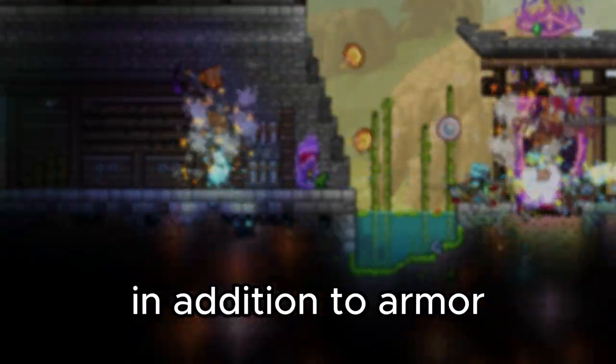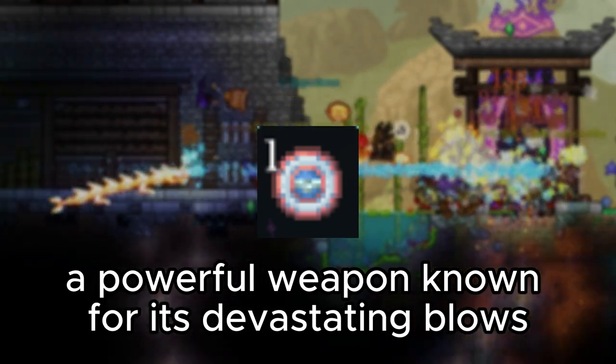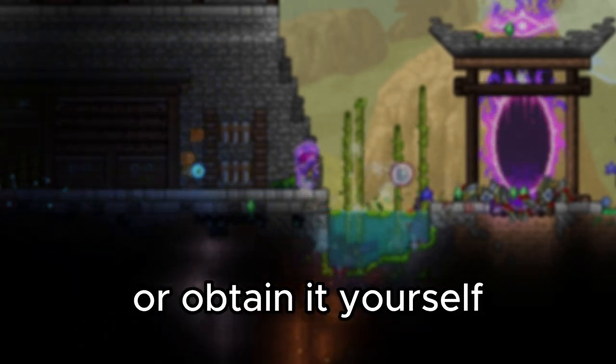In addition to armor, having a highly damaging weapon is essential for efficient boss fights. Consider getting your hands on the Sergeant United Shield, a powerful weapon known for its devastating blows. You can either purchase it from other players or obtain it yourself.